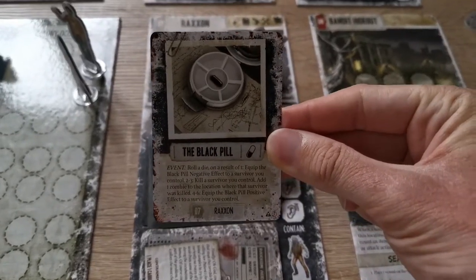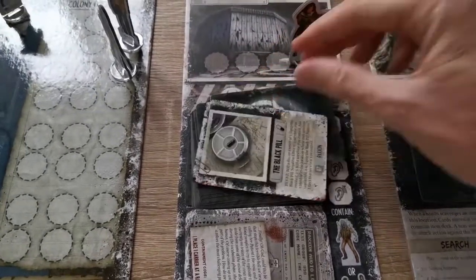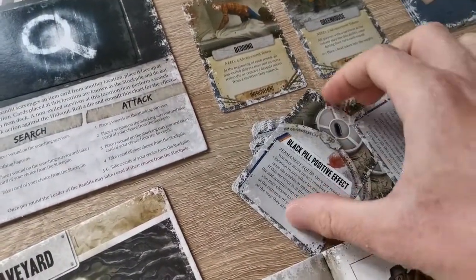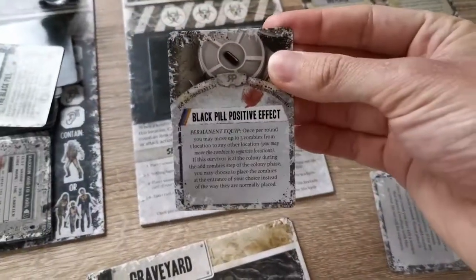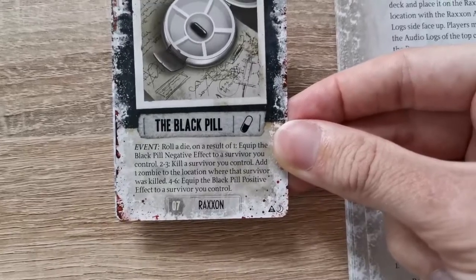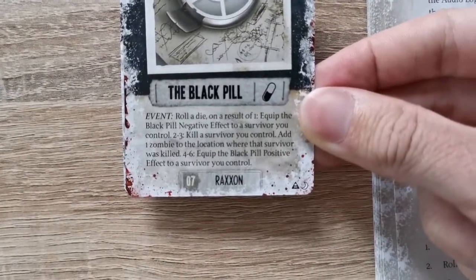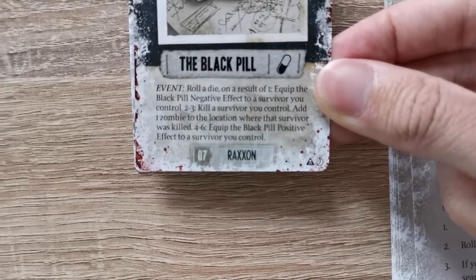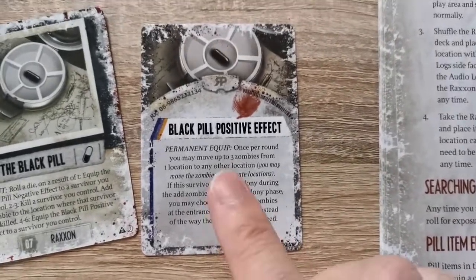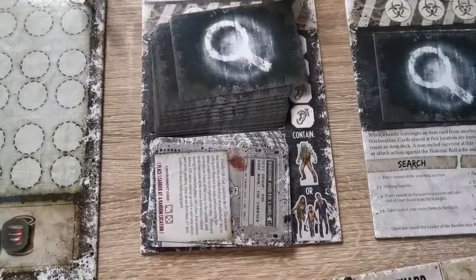There are pill effects in this module. The pill effects can be found in the side effect pile. There is a positive effect and a negative effect. You must roll a die and follow the effects on the card — this will tell you whether you have the negative effect, whether your survivor dies, or whether you get the positive effect as indicated by the side effect card. Any pill effect is a permanent equip and remains with you for the rest of the game.